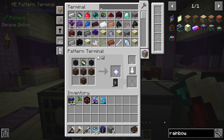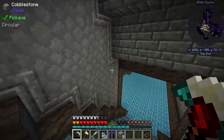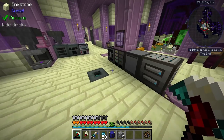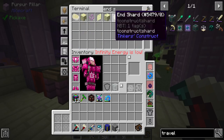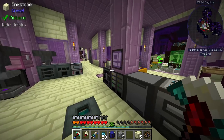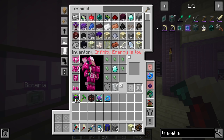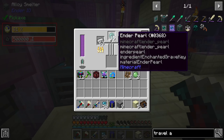Something I should have done in a previous stream is make more travel anchors — we do a lot of traveling to that lower floor. While we do have a travel anchor to take us here, it's still quite a walk all the way down. It would be a lot easier if we had a travel anchor down in the rainbow room and another one over here for when we want to work with deep mob learning. We need two more pulsating crystals, which really shouldn't be too bad — pulsating iron is enderpearls and iron, both of which we're making from our deep mob learning setup.